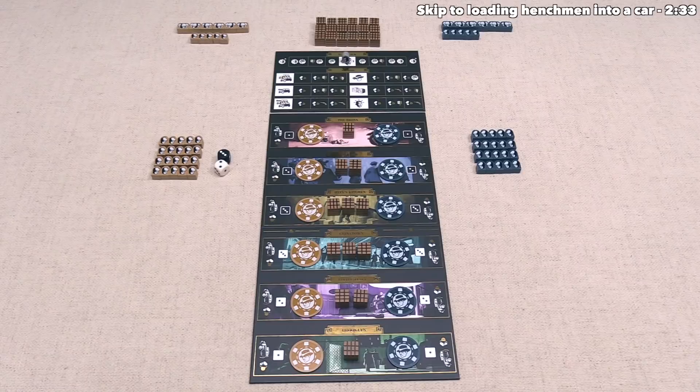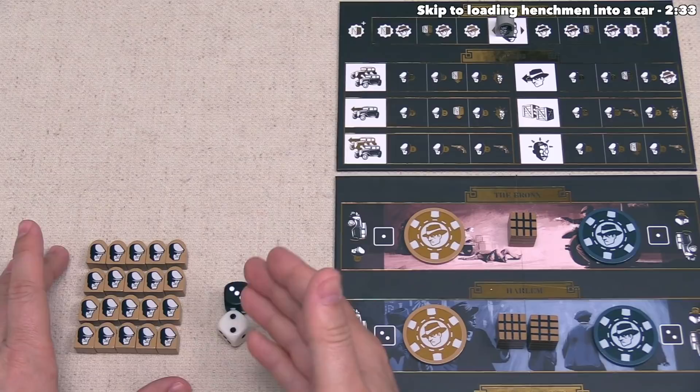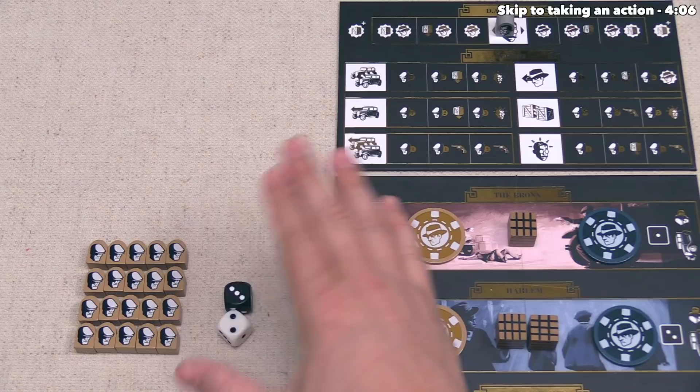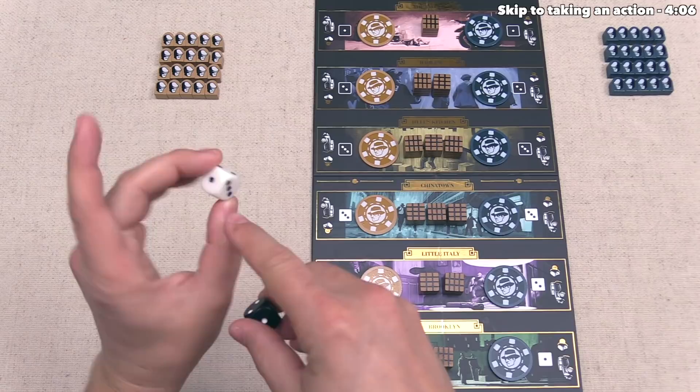We have 20 henchmen tokens in front of us. At the beginning of each round, we always take 20 henchmen from the supply, and once we've used all 20, we'll be done for the round. The structure of a player's turn has two steps: the first involves potentially loading henchmen into cars — this step is entirely optional. To do this, we start by rolling these two dice. They are not typical d6s; instead they have two 1s, two 2s, and two 3s on each of them.